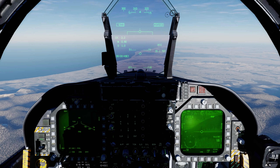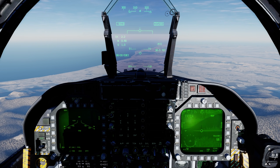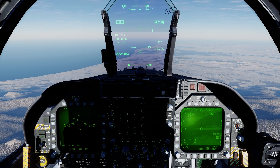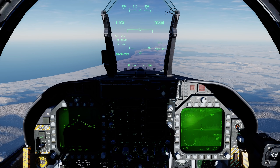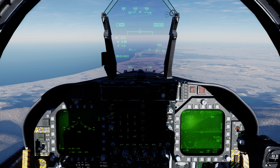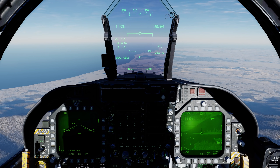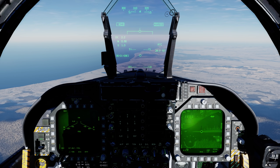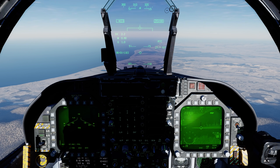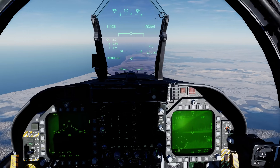You already have the GBU-10 laser guided bomb, and both have 2,000 pound class warheads. But the two weapons are actually quite different. The GBU-24 has a much expanded launch accessible region, or LAR, that allows it to maneuver to hit the target. A bit later we'll also be adding an all new autopilot for this bomb to really take advantage of that. The second big difference is it has a penetrator warhead, so it allows it to defeat targets like bunkers.